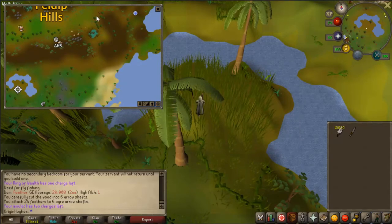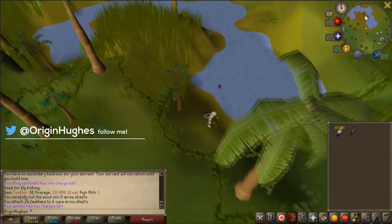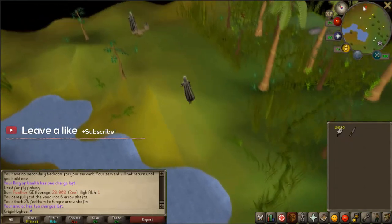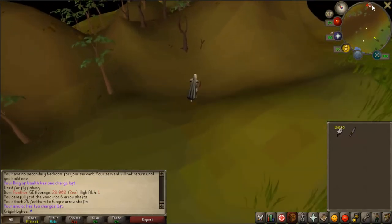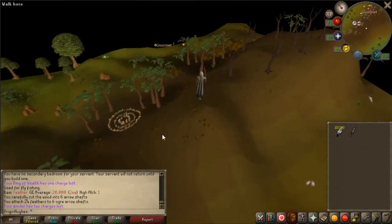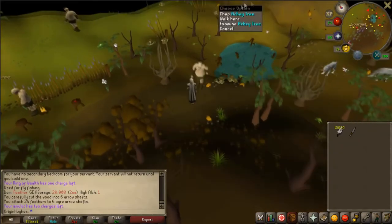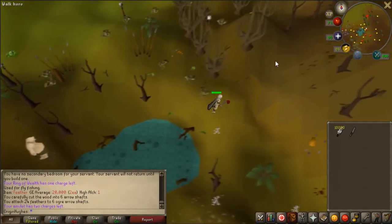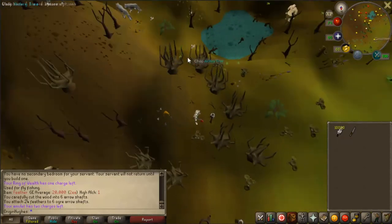If you are a low level I'd recommend bringing some food along with you, as there are some ogres and wolves here which are quite high level — I think they're in the 50s and 60s. So if you are a low level and worried about dying, bring food. There is a safe spot though which means you will never get hit as long as you follow it exactly. Once you hit the fairy ring, just run east. Run east and a little bit north and there are the trees we want. Run to this side of the trees where I've just clicked — once your character gets around there you're in a complete safe spot.